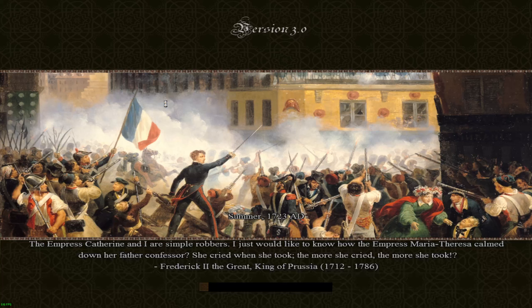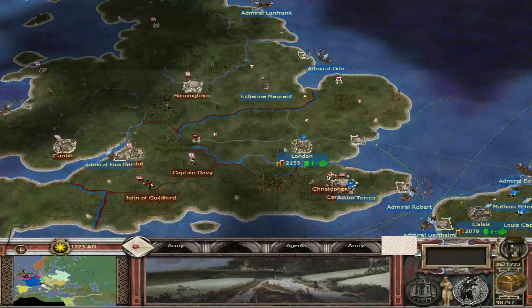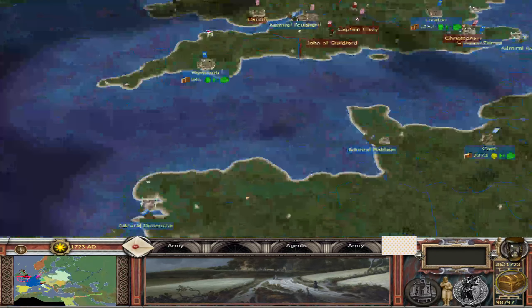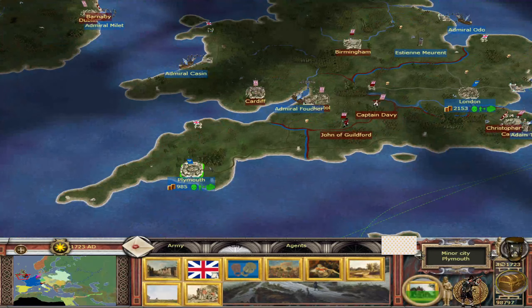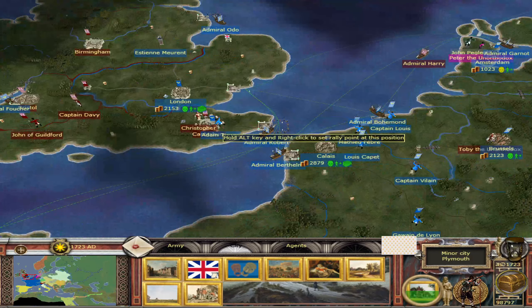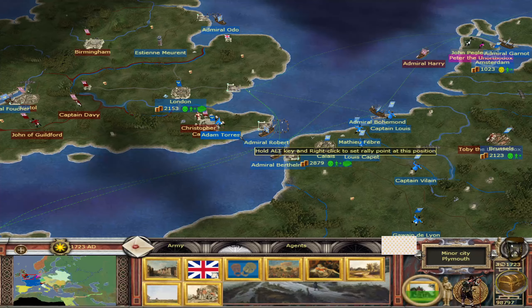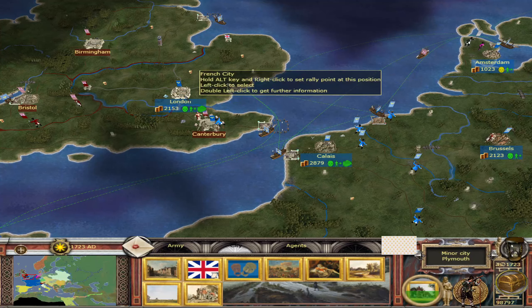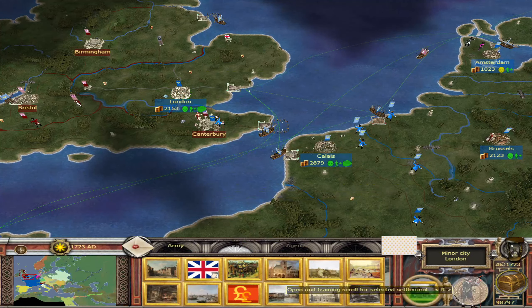We're back in the game with some more Lucian Total War, a Mark IV Medieval II Total War, and we are playing as the French. We've captured Plymouth, haven't we? We also captured London — they did that one manually, didn't they?